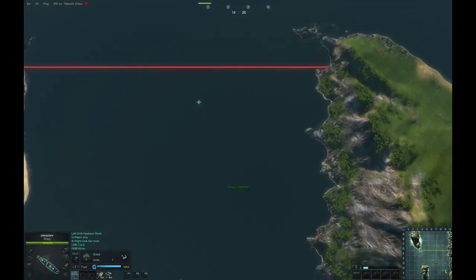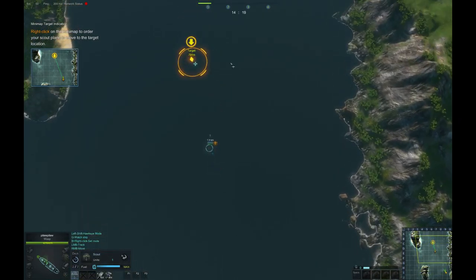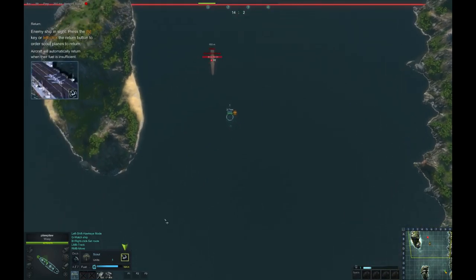Group one is in position. Move your scout to the target area shown on the minimap. When your aircraft move out of sight, double-click the group number key to lock your group to the center of the screen. Recon complete. An enemy warship has been found. Direct your scout back home.